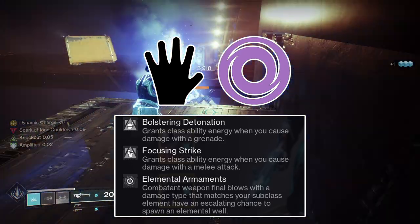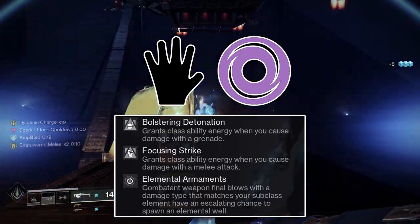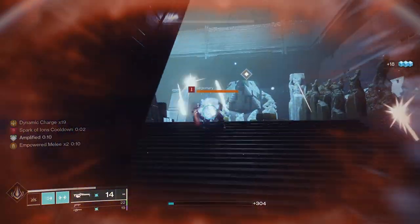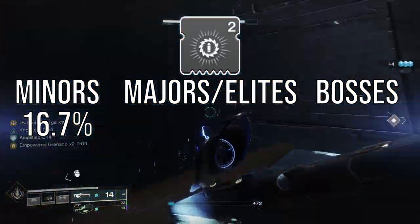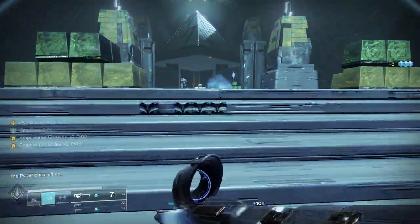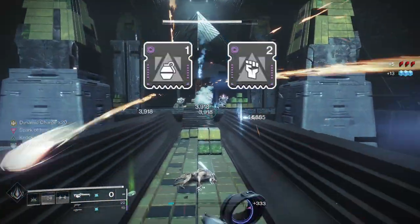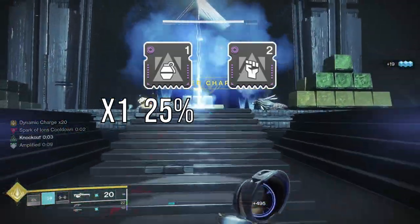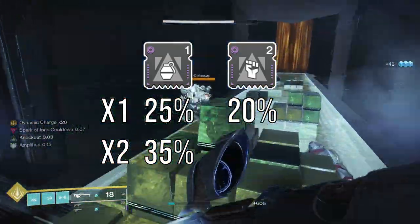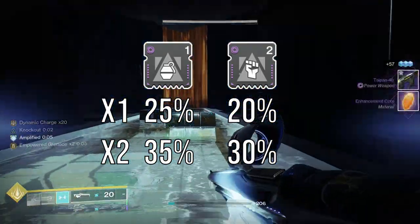On your Void Arms, run an Elemental Armaments mod in the Combat Style slot. This has an escalating chance to summon an Elemental Well upon getting kills with weapons whose affinity matches your subclass element. Weapon kills progress a hidden counter: minor enemy kills contribute 16.7%, elite and major enemies contribute 34%, and bosses will always summon an Elemental Well. This means you'll summon an Elemental Well every 7 or so kills. In the Arm-specific slots, run one Bolstering Detonation and one Focusing Strike. Bolstering Detonation gives 25% Class Energy when dealing damage with a grenade on a 7-second cooldown. Focusing Strike gives 20% Class Ability Energy when dealing damage with your melee. Running one of each gives more Class Ability Energy than two of a single mod.